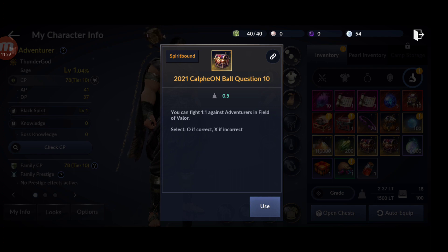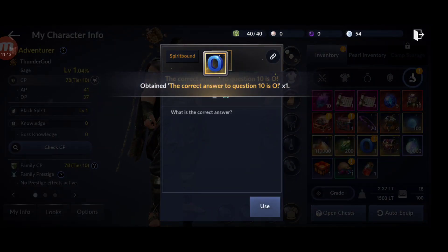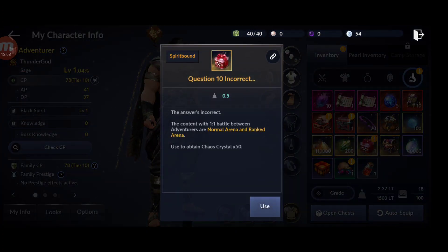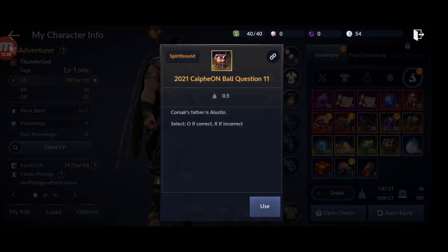Question 10: I noted the answer as O, but it came up incorrect. So guys, choose the opposite of what I choose - put X for question 10. The reward is a Chaos Crystal for the Arena. Sorry about the error.